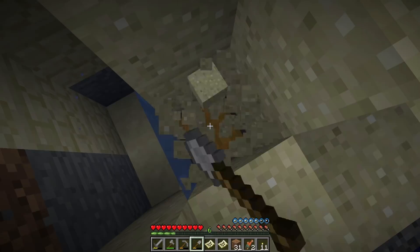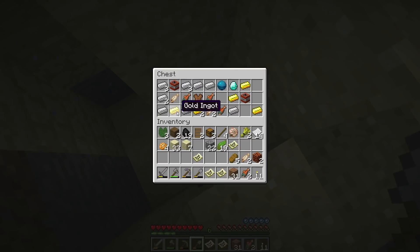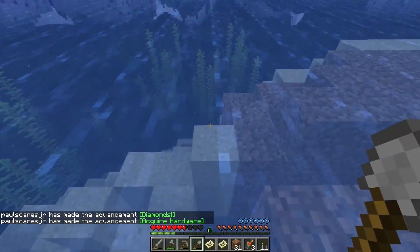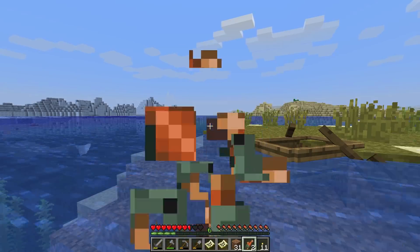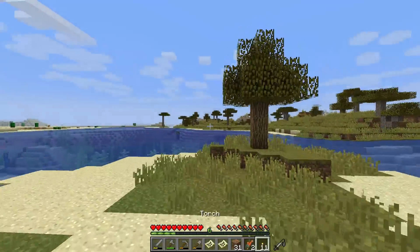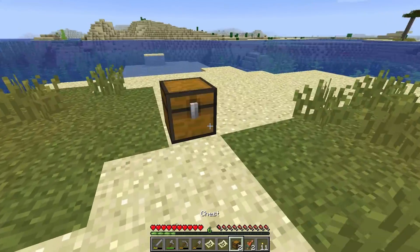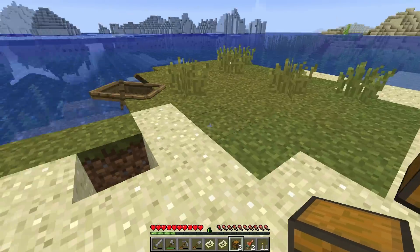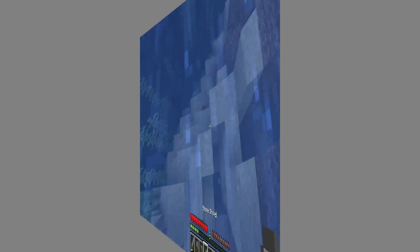Holy cow, look at all this stuff! Gold, heart of the sea, diamond, fish, salmon. Starting to drown - let me get up! Heard a witch down here somewhere, must be a cave nearby. This is what we're after - the heart of the sea, which can be used to craft something awesome. I just don't know what yet because I haven't looked it up or seen it in the changelog notes, but that's something we can figure out in a future episode.